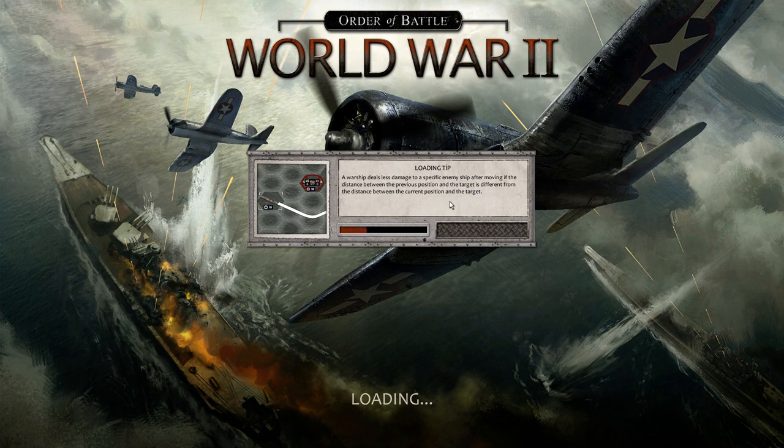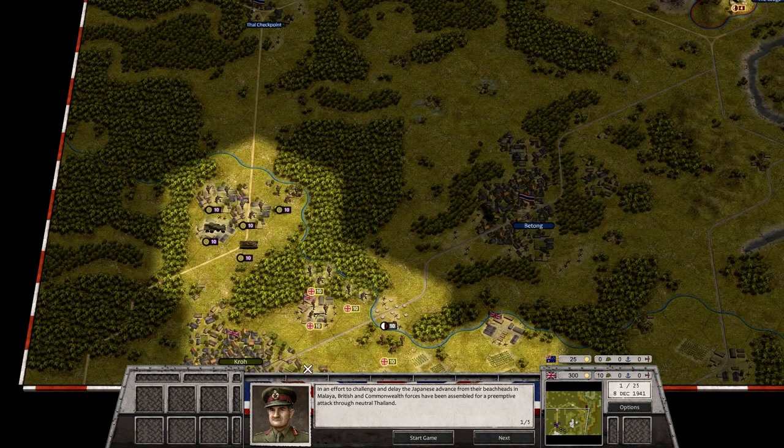We're getting a couple of tips. You can already see the hex-based approach the game is taking. There's a similarity to the old Panzer General games, but it's very well done. There are special units and all of that. Let's start the mission briefing. In an effort to challenge and delay the Japanese advance from the beaches, British and Commonwealth forces have been assembled for a pre-emptive attack through neutral Thailand.